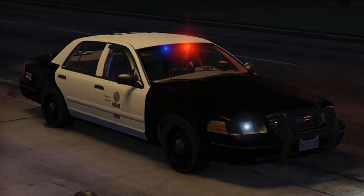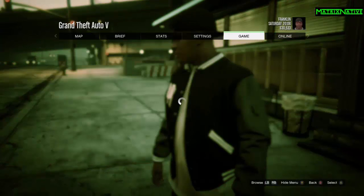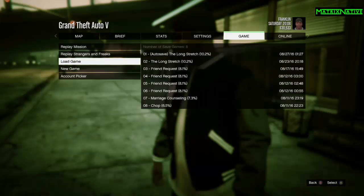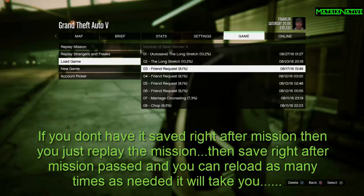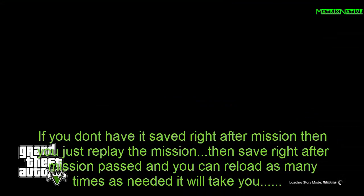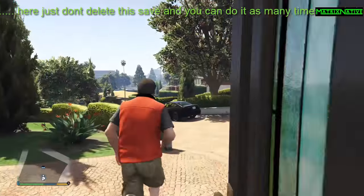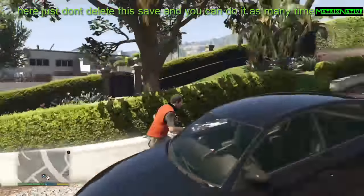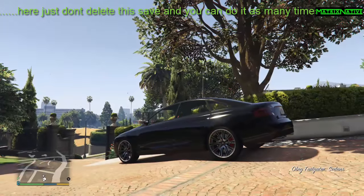Let's get on with it. When you're in the game, go to Game and load the game. If you don't have the Friend Request mission, just go to Replay Mission, pick Friend Request, and replay it. As soon as you drop Amanda off at the house, do a quick save and you'll respawn at that point every time.